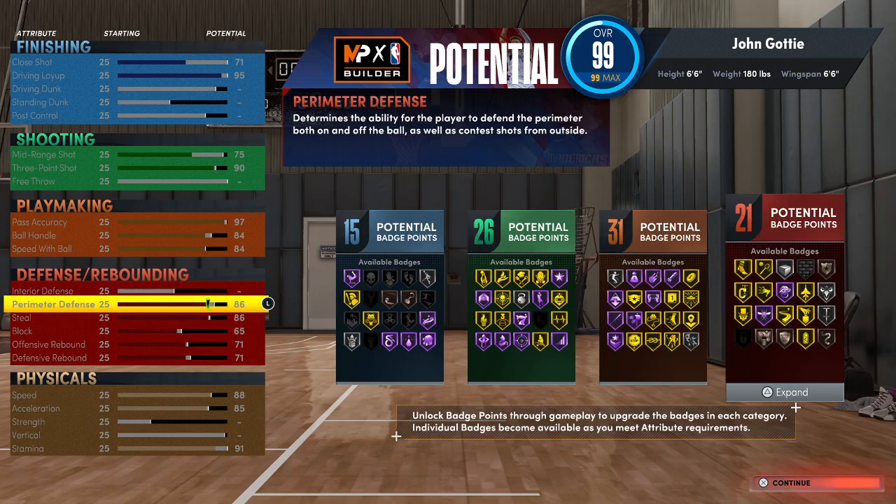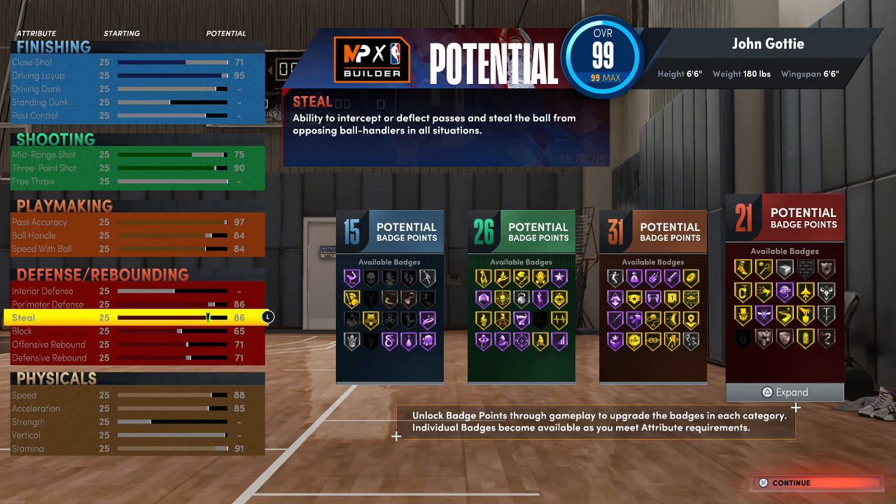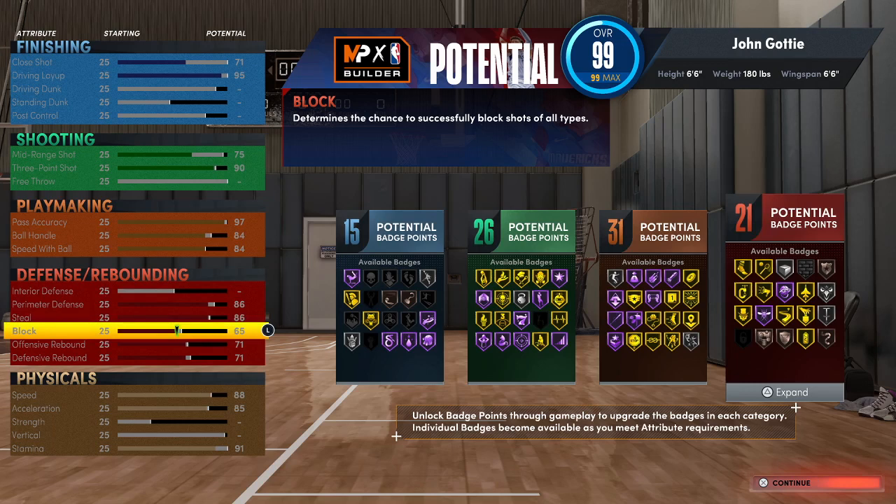For perimeter defense, I looked at what's really important. For Clamps, you don't need Hall of Fame — people are mostly abusing screens, so I wanted Gold Clamps and Gold Pick Dodger. My steal is pretty high so I can get Interceptor on Gold, and my block gets me Intimidator on Silver, like I mentioned.